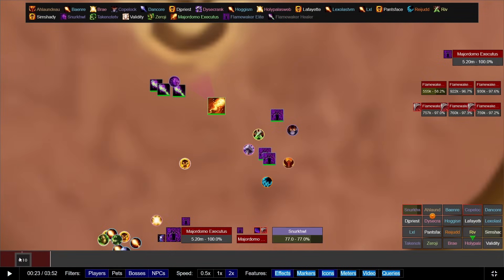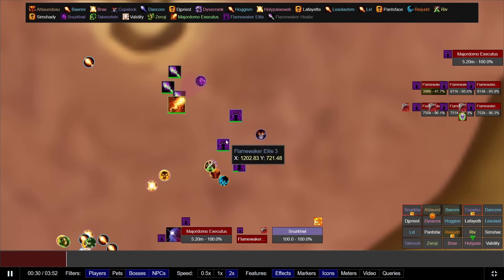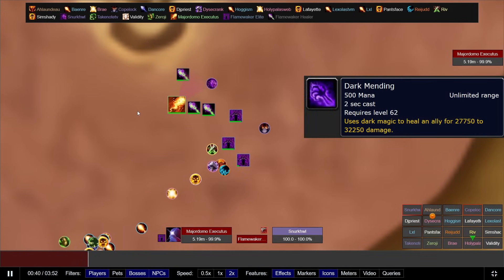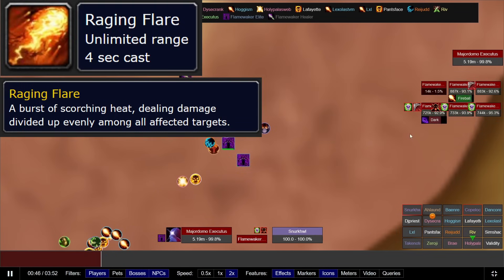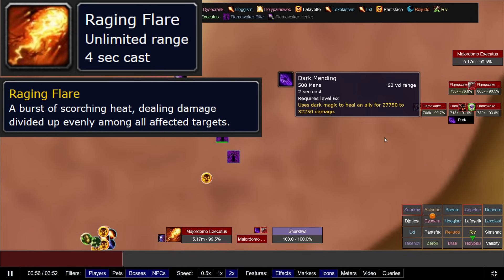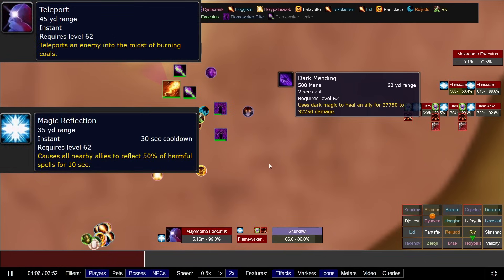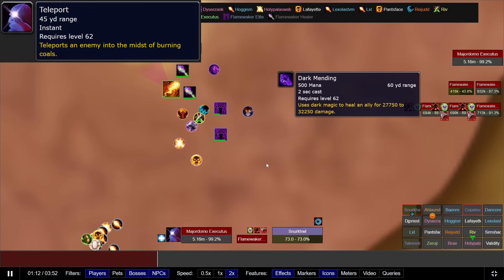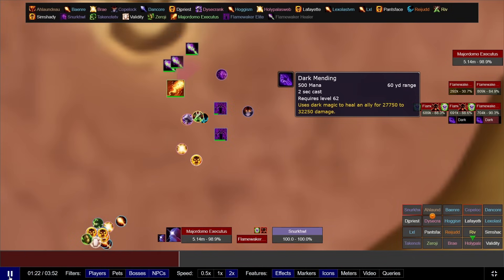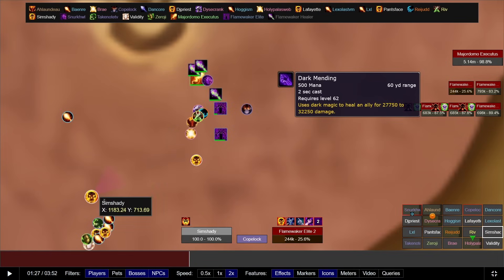Major Domo. For this fight, you'll want to have your main tank pick up the healers and Major Domo, and the off-tank will pick up the remaining elites. Focus the elites first, and then focus down the healers. You're going to want to assign kicks for the Dark Mending heal. Make sure you stack whenever the Raging Flame debuff goes out, as this will do a pulse of AoE damage, and if you stack with your raid it'll split the damage. Watch out for the Spell Reflect, as well as watch out when Major Domo teleports a player to the center of the room — all you'll need to do is move out of the fire. Alternatively, you can just cleave all the adds down at once, but be aware of the Spell Reflect, and don't worry about attacking Domo as he is unkillable.